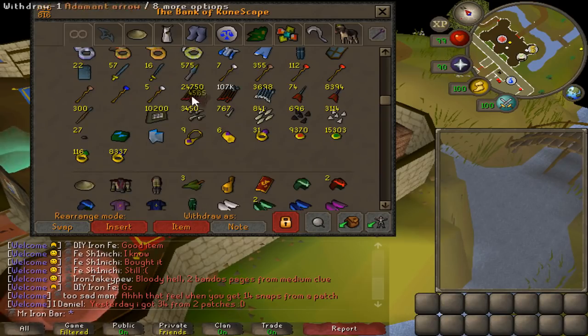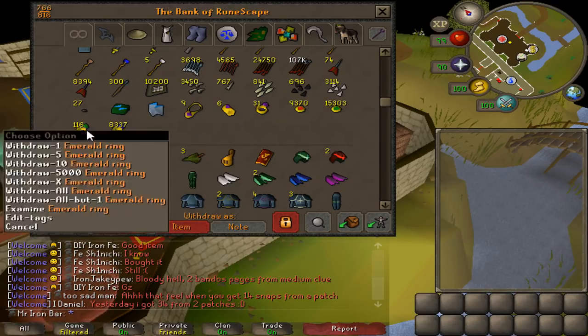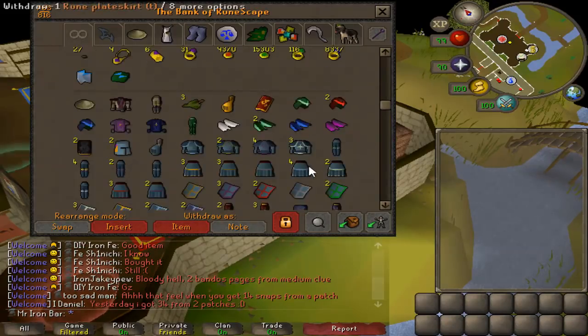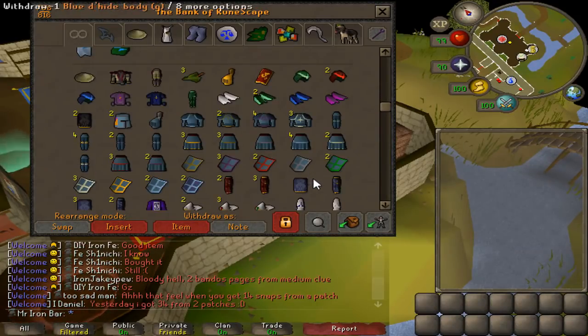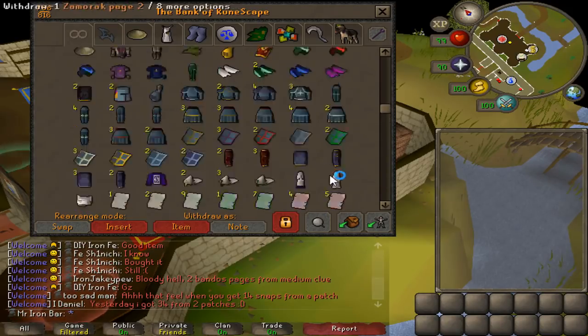Leftover gems here — this is the residual of getting 99 crafting, so again this is free money if I ever need it. And now we move on to the third tab — the clue scroll rewards tab.